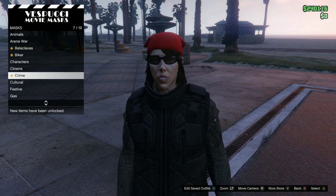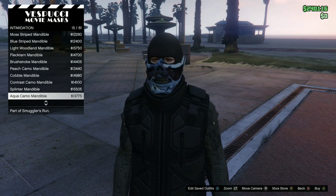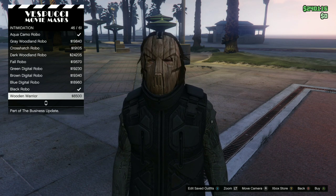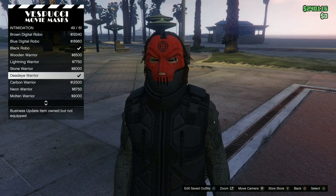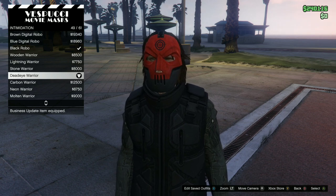Hit right on your d-pad, go over here to intimidation, scroll down through it here — Dead Eye Warrior. Buy this mask, and you have all the parts you need for this outfit.